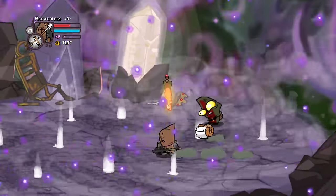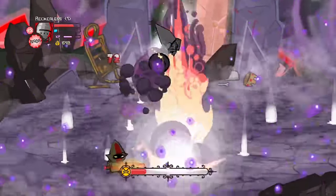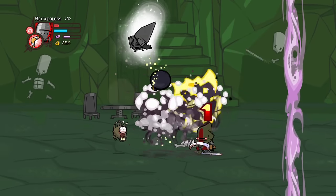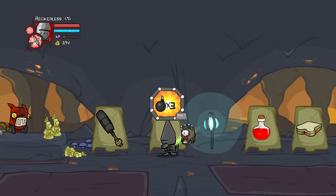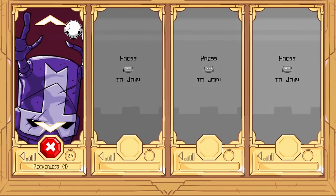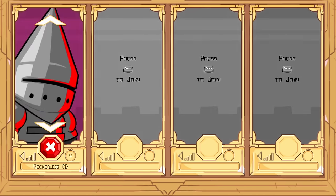So we've beaten Castle Crashers with the bow, we've beaten it with the horn and shovel, so now it's time to beat the game using only bombs — and strap in because this has some of the highest highs and lowest lows out of any challenge run I've done so far. This challenge would be impossible using only shop bombs since you're only allowed 9, so we're going to choose a character that throws bombs as magic — the conehead.